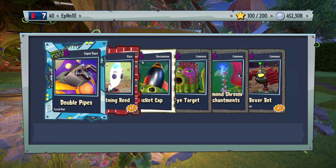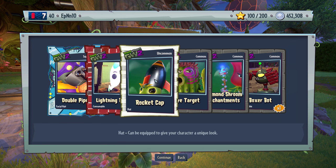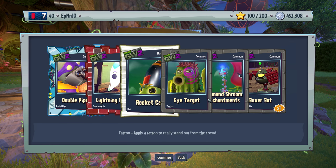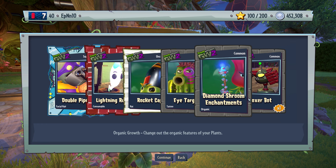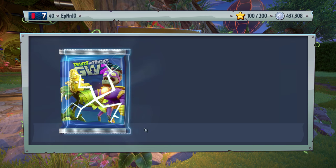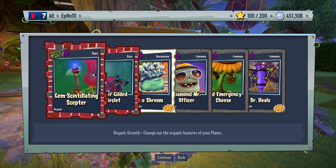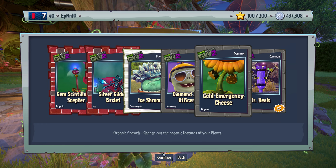Double pipes — got something new. Rocket cap — eye target and diamond shoot. Pretty good pack, definitely. Nothing crazy here. Diamond, gold, gem, silver.